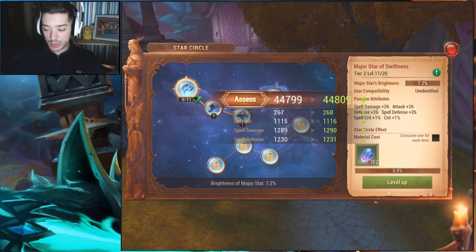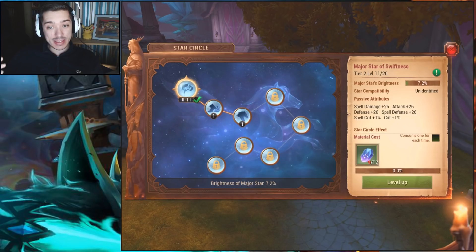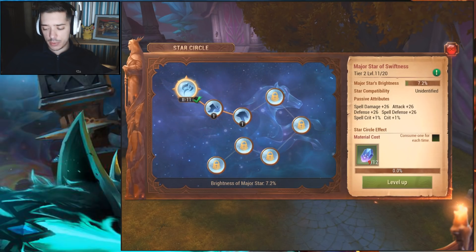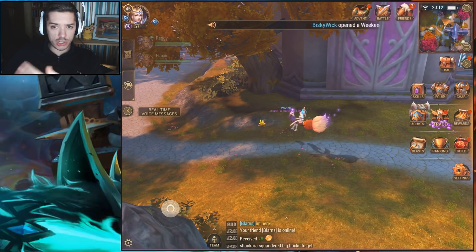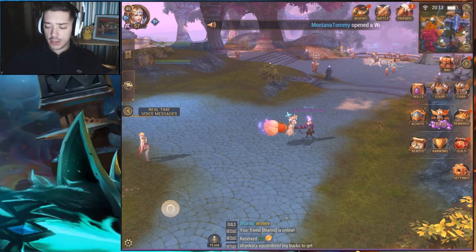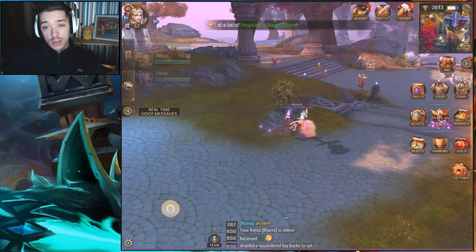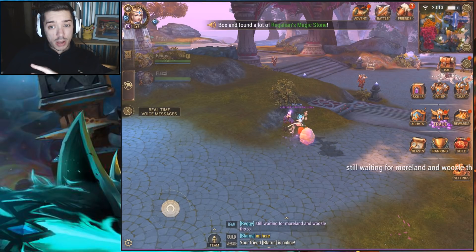I'll spend this last one here to get myself up to spell crit plus one percent from the new star. Level 11 actually gives us plus 26 spell damage. So out of all the supplies, I spent 18 million silver yesterday and 18 million today — that's 36 million silver total — and it's giving us plus 26 spell damage. Taking that into consideration versus spending on spell damage gems, this is actually better value for silver right now, especially if you're a ranger, paladin, or warrior.